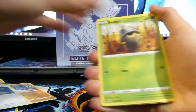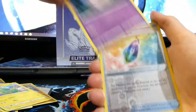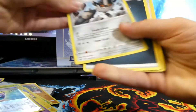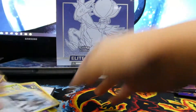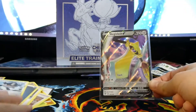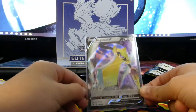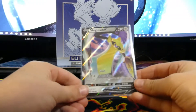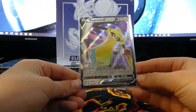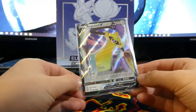For the last pack I'm just going to go straight into it — no card trick at all. We just got this V card, Aegislash V — it looks pretty good, not heavy on one side at all. Pretty good, I like it.